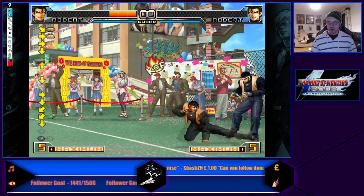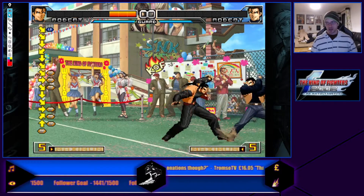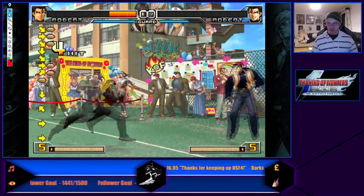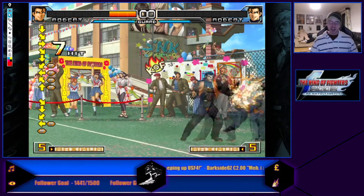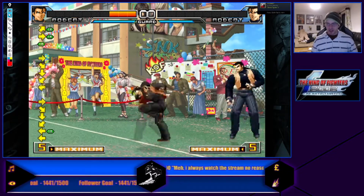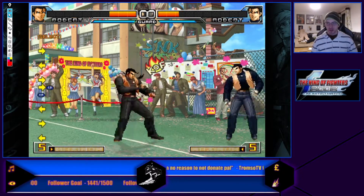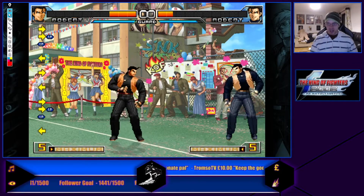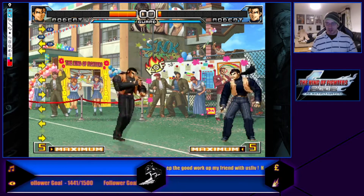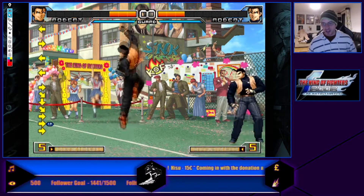This is like the same combo as Ryo, probably not with standing A but crouching. You can cancel the DP into the Rambo as well. He has this stupid move — I used to use it a lot in KOF 14 — a really, really good overhead, very fast, very hard to react to, and incredibly safe.